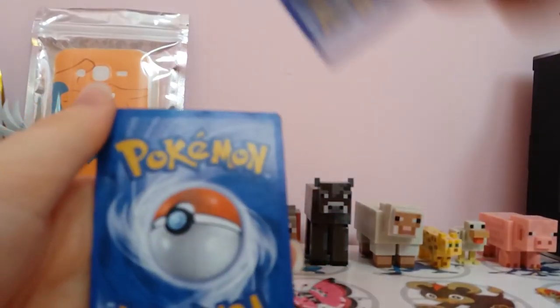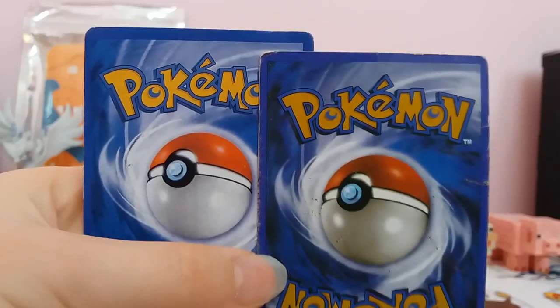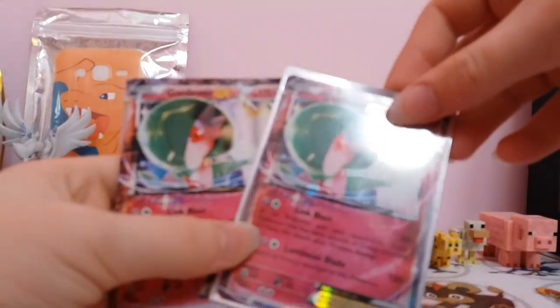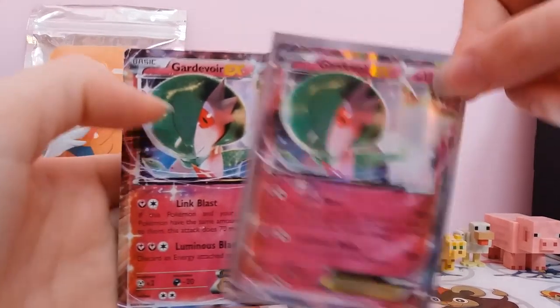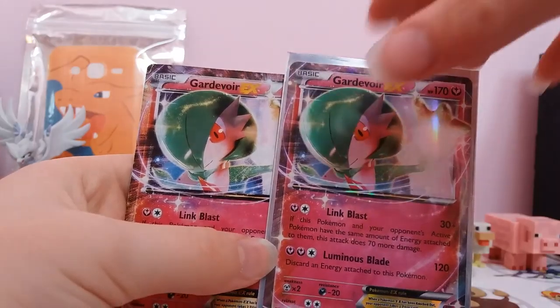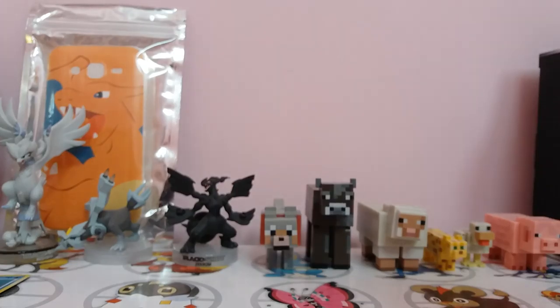It's not as bad as the Arceus one — the Arceus fake was a lot worse. But without taking it out of the sleeve, you can see the real Gardevoir EX looks a lot better than the fake. The fake is also darker because of the missing holo design, and the back looks weird as well.